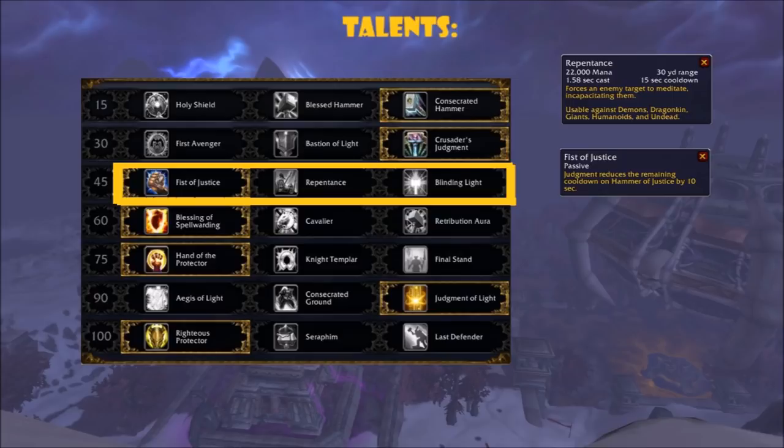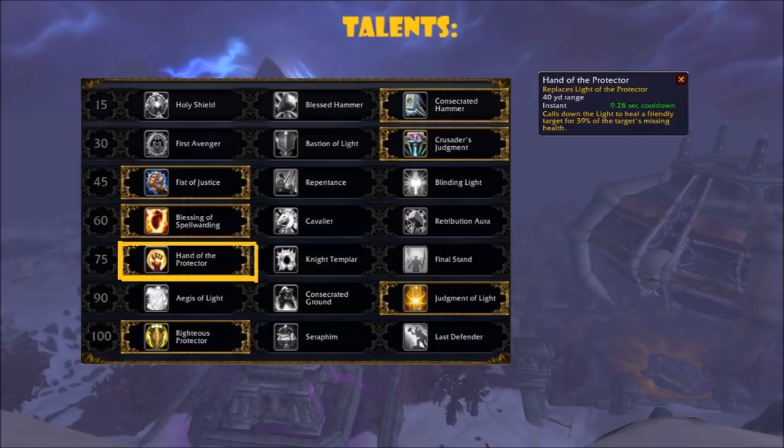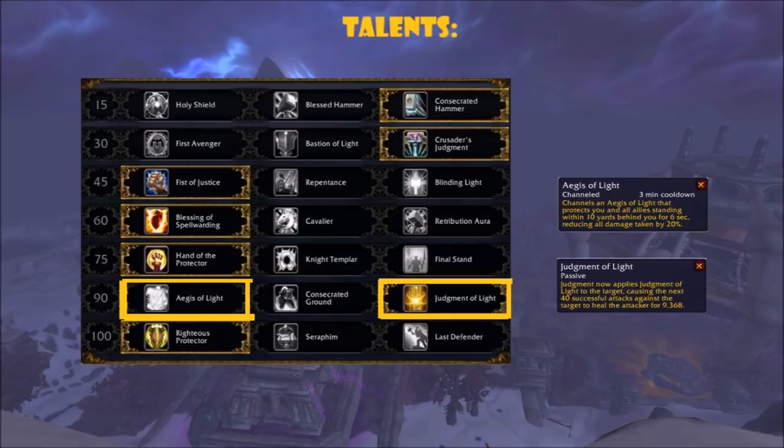The next talent tier depends on the scenario — all three could come in handy. If you feel the need to have a CC available for trash, such as in a high Mythic Plus Halls of Valor with Teeming, Repentance is probably the best. Otherwise if crowd control isn't needed, I stick to Fist of Justice. On the next tier I usually go with Spell Warding, because it won't make us lose aggro like Blessing of Protection, and most encounters have quite a bit of magical damage. It can also be used to save teammates on bosses such as the Amalgam of Souls in Black Rook Hold when Soulburst is cast. I could also see Cavalier being useful in case you need a buff to movement speed. Next tier I stick to Hand of the Protector — the ability to heal party members is huge, and it has 5 seconds less cooldown than Light of the Protector. It is a buff to one of our main survival abilities that we shouldn't pass up on.